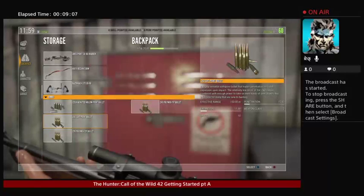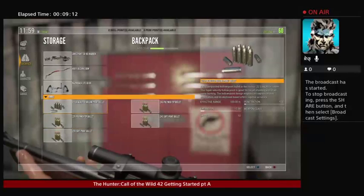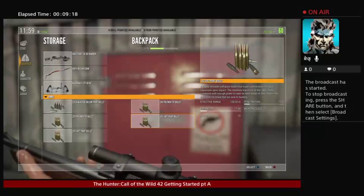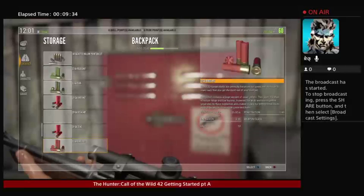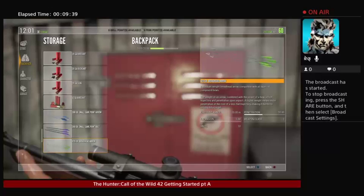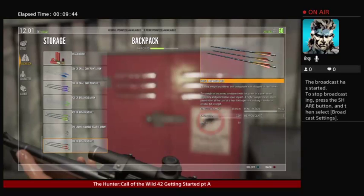Soft points are good for rabbits and stuff, but polymer tips are better because they've got way better expansion. The .243 soft points have greater expansion but not penetration. So use the polymer. You also want a good heavy arrow — the heaviest arrow you can buy. You're only going to be able to use the 420-grain arrow at first. As you level up to unlock the next tier, I recommend using the 600-grain.